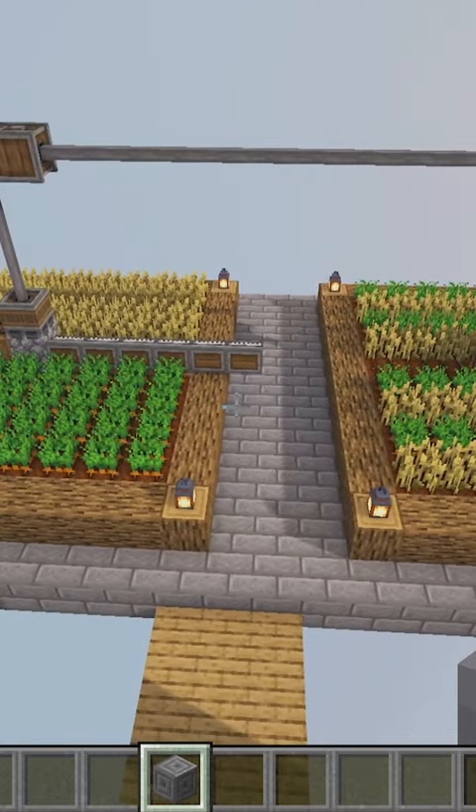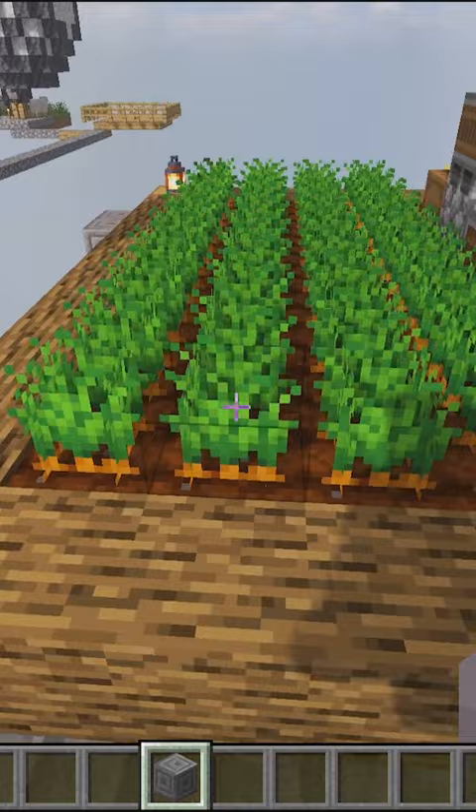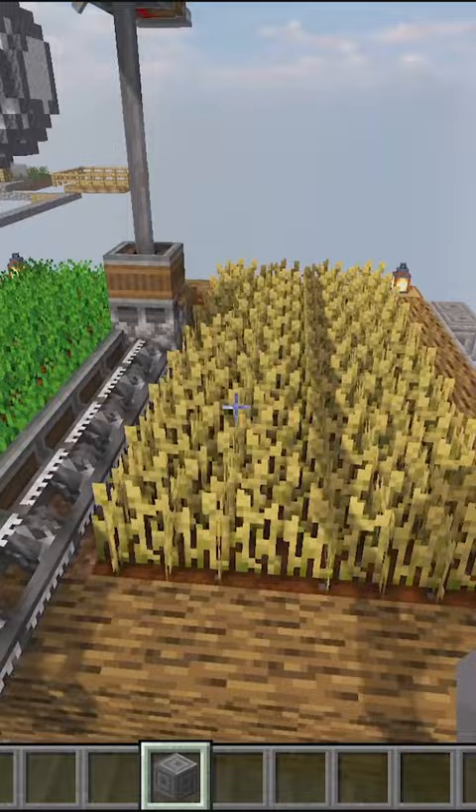Did you know that crops in Minecraft grow better when they are not right next to each other? With these carrots right next to each other and this wheat right next to each other, these will grow half as fast as crops that are alternated between carrots and wheat.